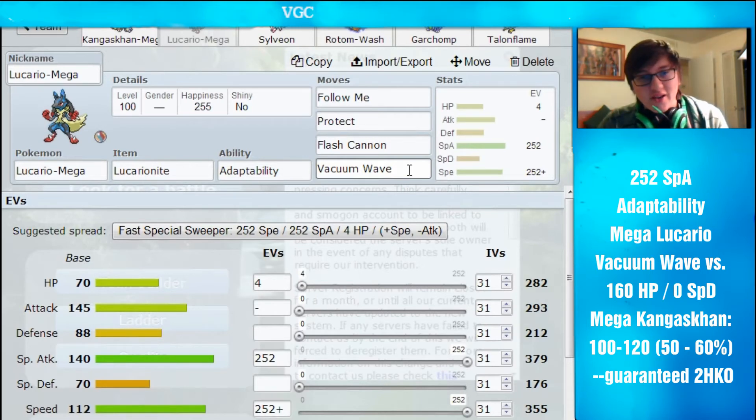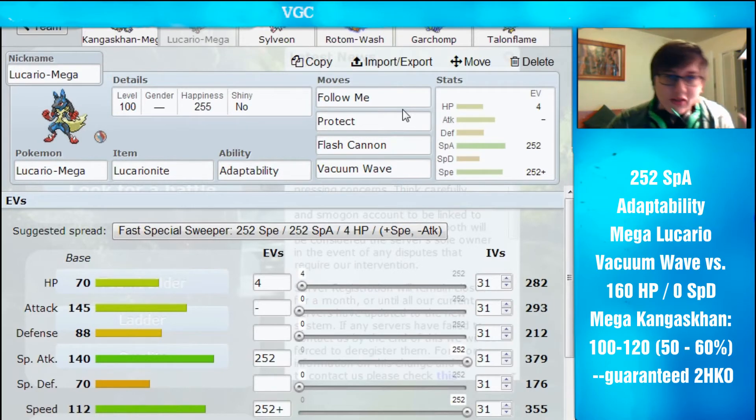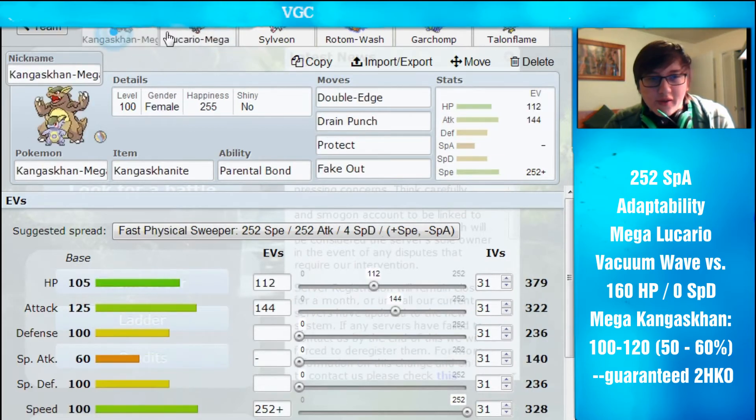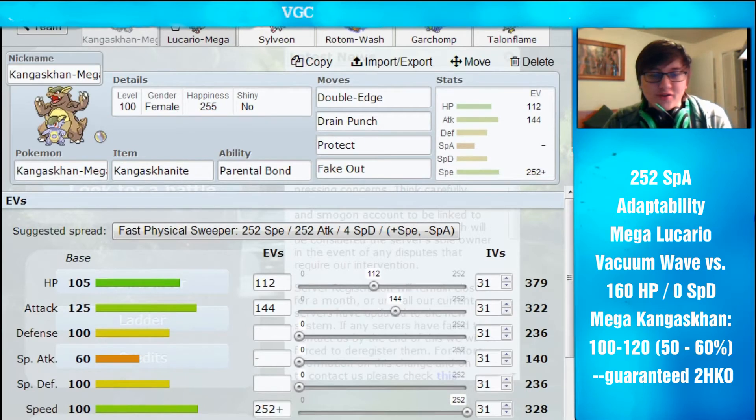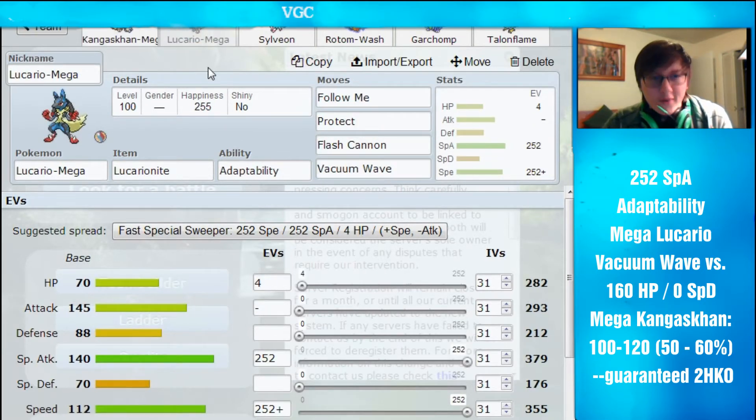Flash Cannon can't take out Sylveon unfortunately, but pretty much every other Fairy type is going to get KO'd that doesn't have a crazy amount of special defense. Then Vacuum Wave for the priority — it does I'm pretty sure 50% to Mega Kangaskhan, which is insane. Protect, gotta run Protect on those squishy Pokemon. And Follow Me — something that's really awesome because it catches so many people off guard; they don't expect it. You have to do a little bit of breeding to run it, but it's definitely worth it. It's really awesome for Steel types. I decided to run two Megas because they do different things: Kangaskhan gives Fake Out pressure and is a really strong physical attacker, while Lucario is a great special attacker. Their typing is different too — Normal and Steel/Fighting.